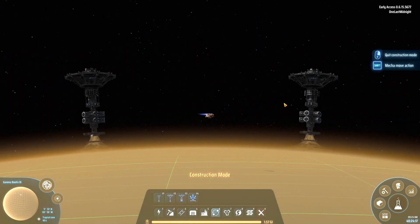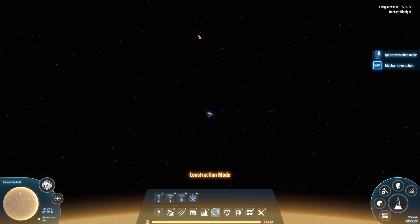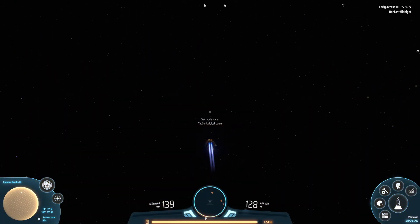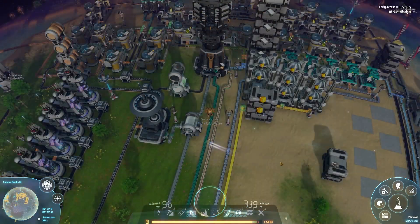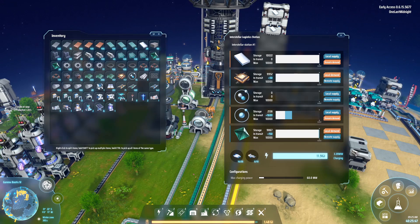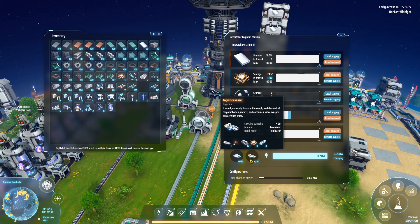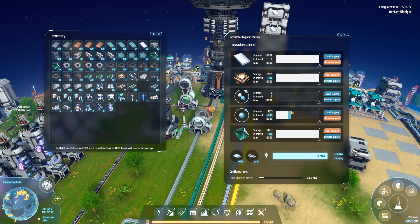Once you have all of your Orbital Collectors placed, go back to your home planet or wherever you're consuming this gas. The final phase is actually using the items — you're going to need to have an interstellar logistics station somewhere where you're consuming these resources, the hydrogen and deuterium. You're also going to have to stockpile that with logistic vehicles so they can fly back and forth and pick up the deuterium and hydrogen from your gas giant.